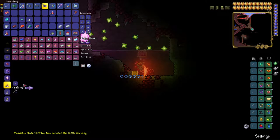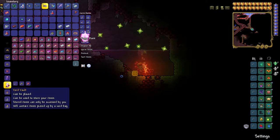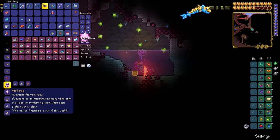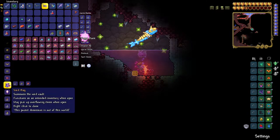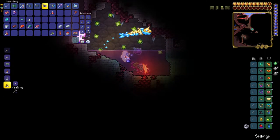After you beat Skeleton Prime and Wall of Flesh, you can start getting some serious stuff like the Vortex Vault, which is really good. I've already crafted it, but it takes 15 bones, 8 jungle seeds, and 15 tissue samples. The vault bag takes 30, 15, and 30. You get so much more room in your inventory — it's like another piggy bank.